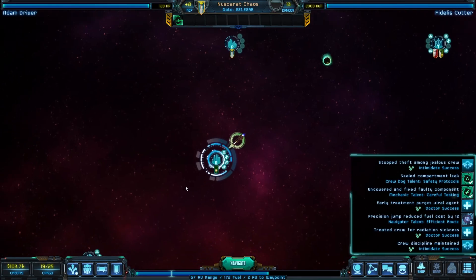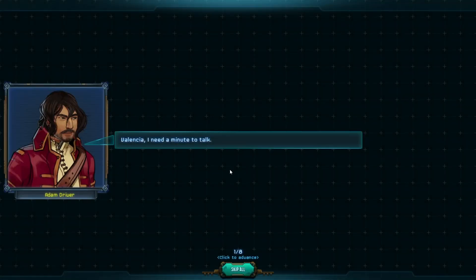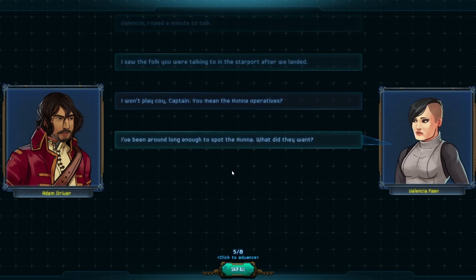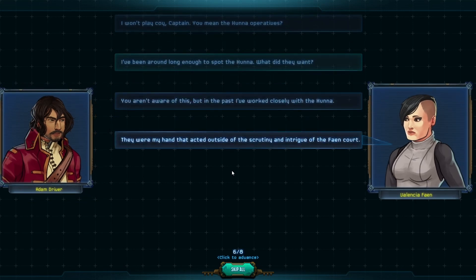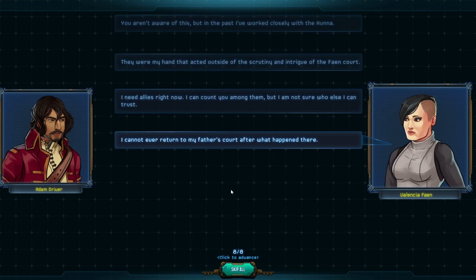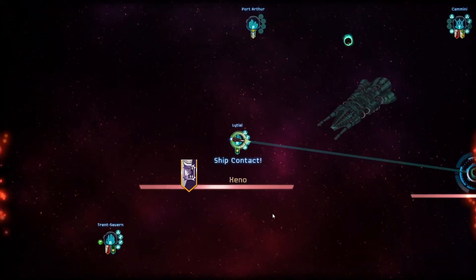Pay the crew, heal five crew, buy the fuel, repair the items. I'm just going to keep fueling up and stopping — this bounty hunter is coming. We need to talk, says a contact: 'I saw the folks you were talking to at the starboard after we landed — the Hanna operatives.' She used to work with them. She needs allies right now and is not sure who else she can trust. She kind of never returned to her father's court after what happened there. But now we're in trouble — close to combat range.